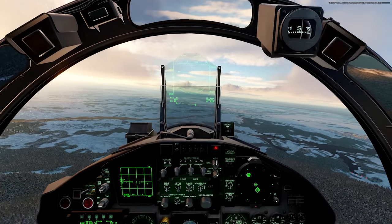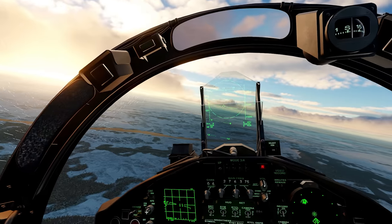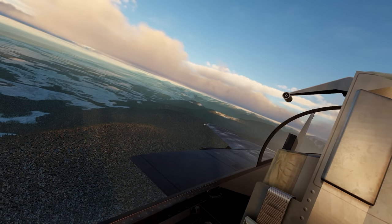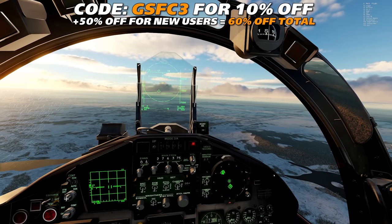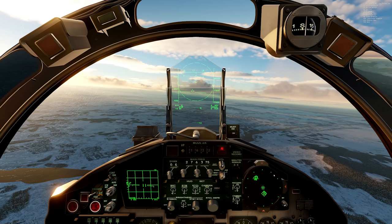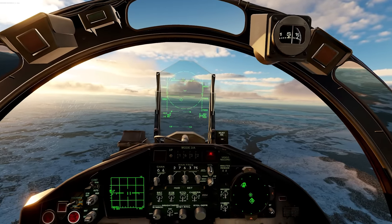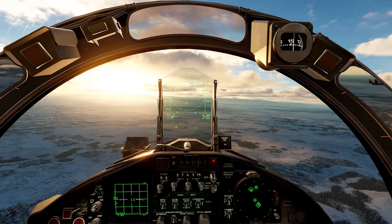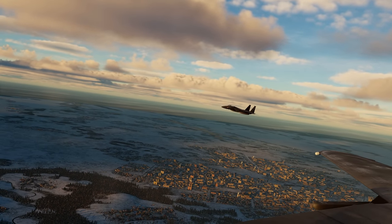So this is the F-15, guys — a tremendous amount of fun, a lot of air-to-air action that you can have with this thing. Use your FC3 code to pick up the F-15 — you get a bunch of stuff with it: the Flanker, the MiG-29, the A-10A. I highly recommend it. Keep in mind this mission is available for download — it's a pre-built mission that comes with FC3, but I've spiced it up a little bit, so if you want to play this exact version you can download it from the video description below. Alright guys, that's going to be it for me and Jason Bourne over here — we're headed back to base. Thank you for watching and I'll see you in the next one. Bye guys!